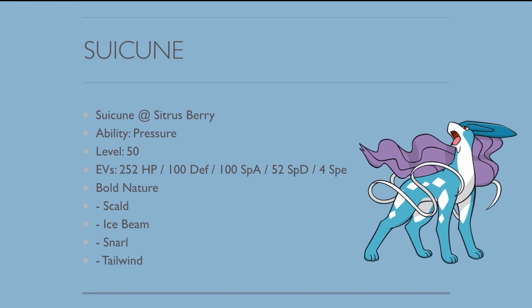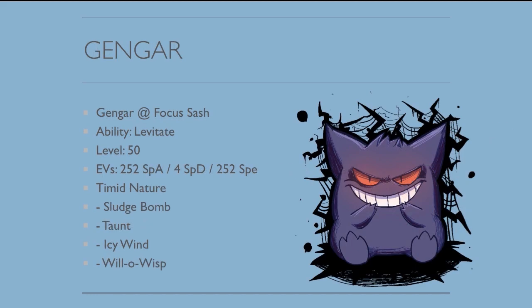Snarl is not that common a move, though you should expect it when you see Suicune. My new Suicune is now trying out Protect, so don't assume it doesn't have Protect — it's one of those Pokemon that can get away without using Protect. The next one is Support Gengar — Focus Sash with a very diverse move pool. If you lead with it, you can do so much. Taunt to shut down support Pokemon like Amoonguss and Togekiss, Icy Wind for speed control, Sludge Bomb for damage, and Will-O-Wisp. It's been really, really good all year — most teams don't have a way to stop what's coming, and it can really disrupt your opponent right from the start.